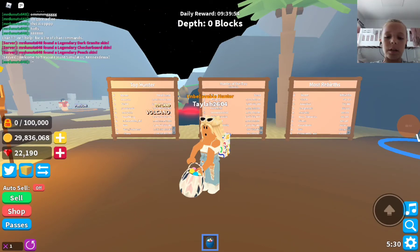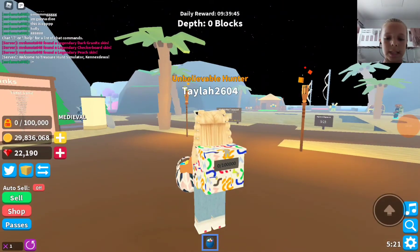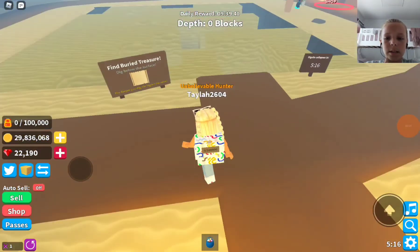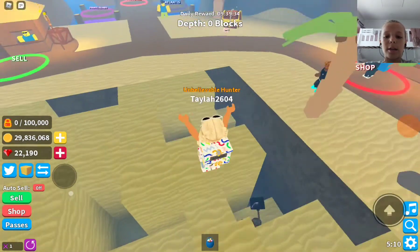We have upgraded our stuff a little bit. Like before we used to have a different type of tool, and now we have this egg basket. We also used to have a big backpack, and now we have this little backpack, but it has a lot of sand that you can collect in it.